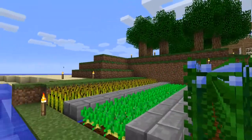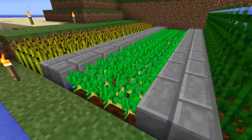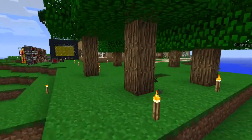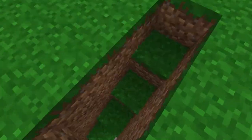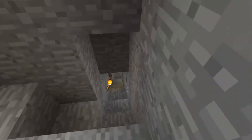Right now we have some sugarcane, some flax farms, potatoes, and some wheat. I've also set up some trees just for fun, and this was our first mine which goes down, down, down.